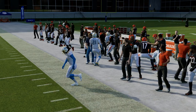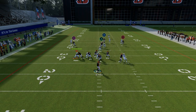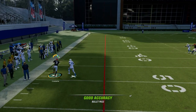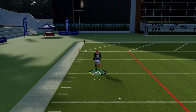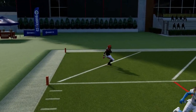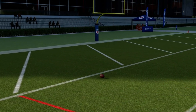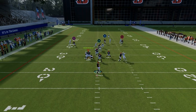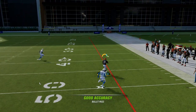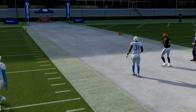Corner routes are really good against a man coverage meta, especially this year. On both sides, these corner routes will typically be able to get separation to the sideline, and that's where you're going to be able to attack man-to-man coverage. If your opponent is consistently calling a lot of man coverage, there's an alternate setup I'm going to show you in just a second. On this route to the right side, when he cuts to the outside, you just want to freeform that to the sideline.